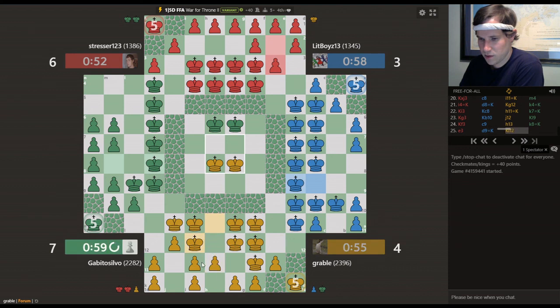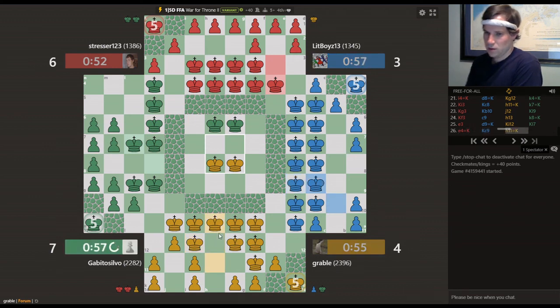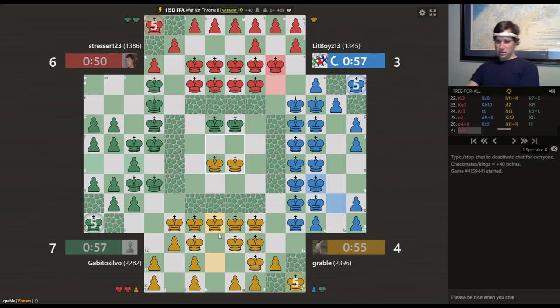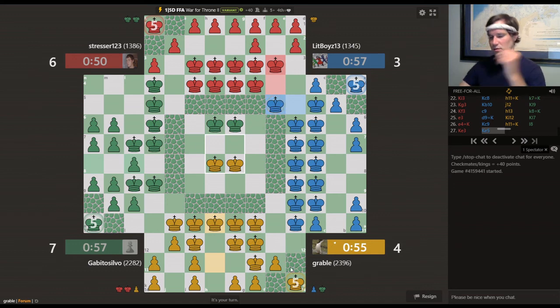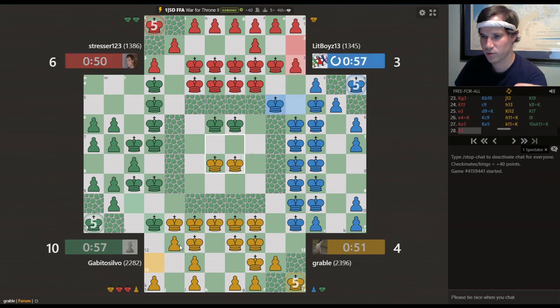Then think about how I'm going to promote that. What else is going on here? Blue and red not doing a whole lot of trading. Still very early in the game — a lot of promotions going on, a lot of developing. Not necessarily too much excitement. Let's go here; if green's going to capture, I'm okay with that — I'll recapture with a promotion.